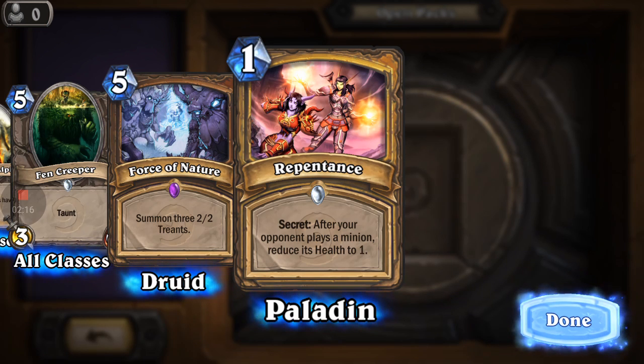Oh, that's a dirty card right there — I love that. Secret: after your opponent plays a minion, reduce its health to one. Now that's the kind of card you pull out...